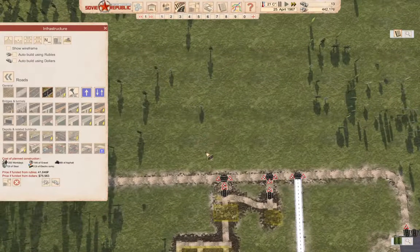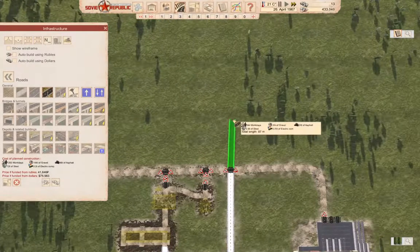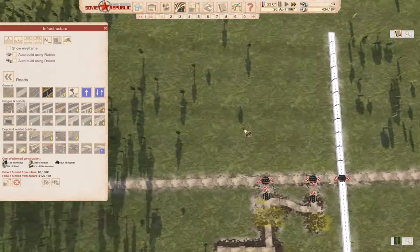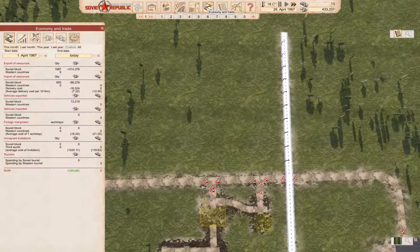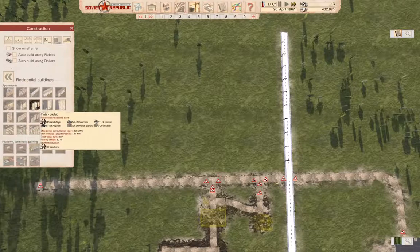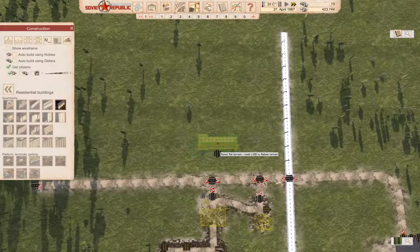What we need to do also is install some residences. So we'll go up from here. We're going to need residential buildings. We'll go with our trusty brick flats.